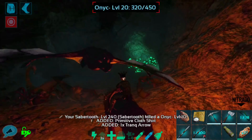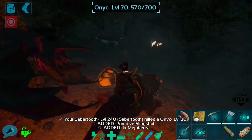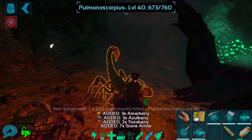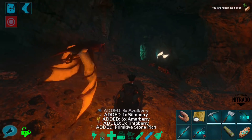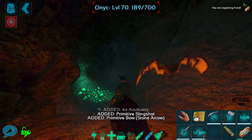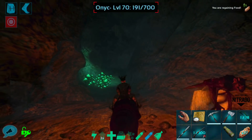I feel like bug repellent should also repel scorpions — I'm not sure that it does. Either way, this is the cave to find Megalosaurus, and it's also a very good place to find Arthropleura. Maybe not the highest level in the world, but any Arthropleura is going to be good, because their skill is kind of that they don't attract any aggro, so they're great for caving.